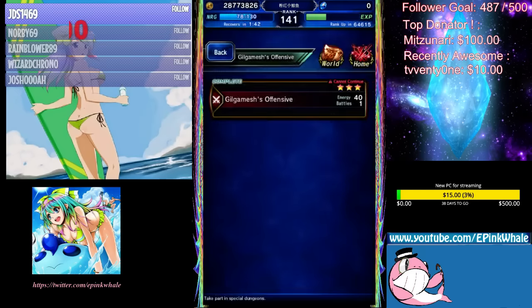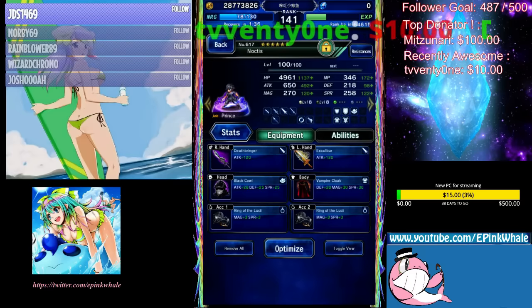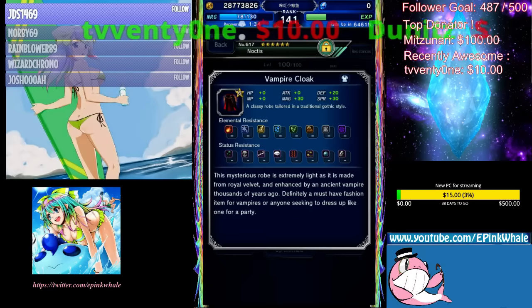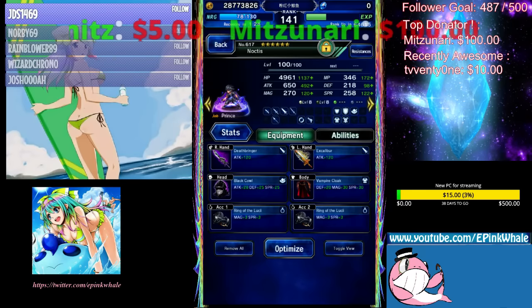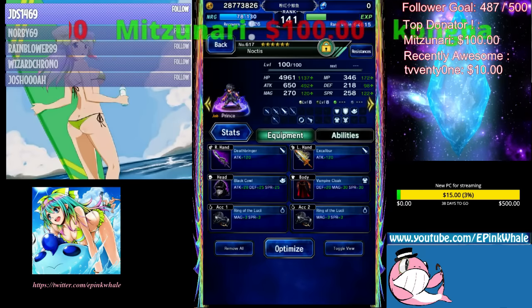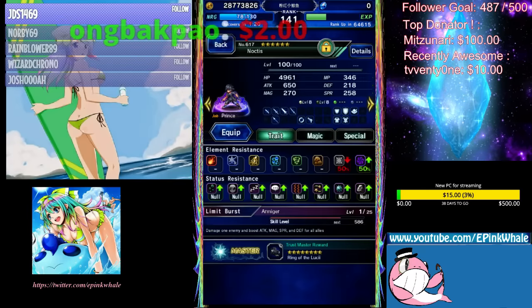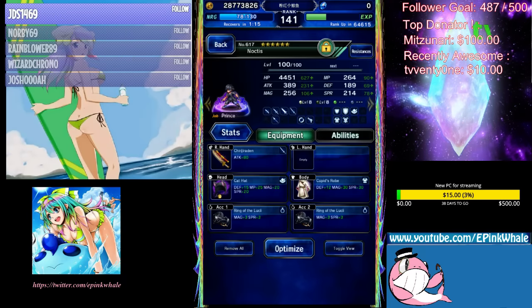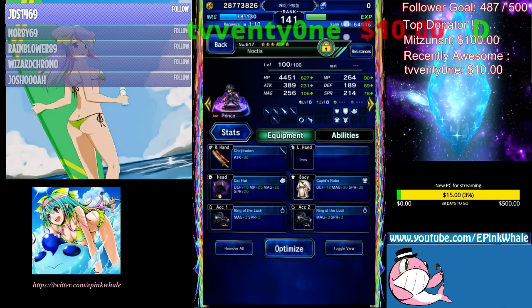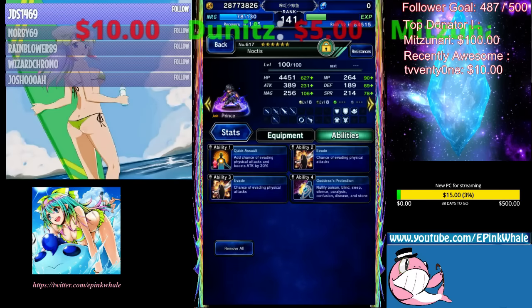So in Global, evasion stacks to 100% — you can go higher but it's not gonna help you anyway. Vampyre Cloak gives you 10% evade, Ring of Dusai 25%, so that's 60%. Plus 2 Quick Assaults it's 80%, plus passive 20% on Noctis it's 100%. For the other unit, the attack is really low — Double Ring of Dusai is 50%, innate 70%, so another 30% gets you to 100% evade.